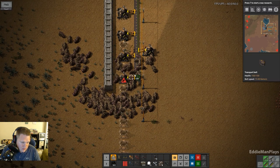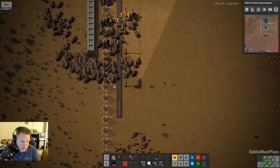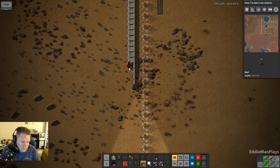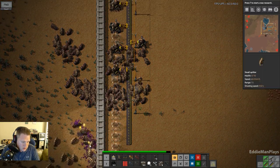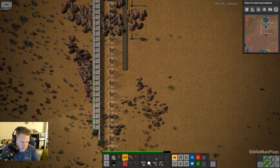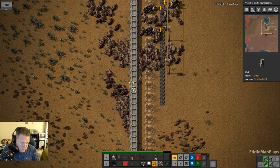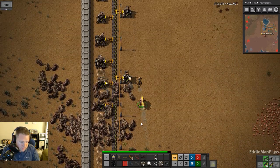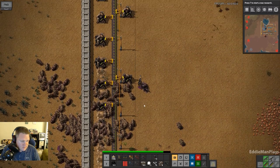I lost a couple of turrets, but the design is holding up. Every other pole, I put one on the end in the back — that's been a lifesaver in this process of trying to win back some rightfully owned land. I've been creeping along to the south, but so slowly. My goal is to go all the way to the water at least with this side of the wall. Here comes another round — and there's spitters too, so they do pretty good damage with the fire spit. Like a fool, I keep walking into it. These red biters are so strong already.